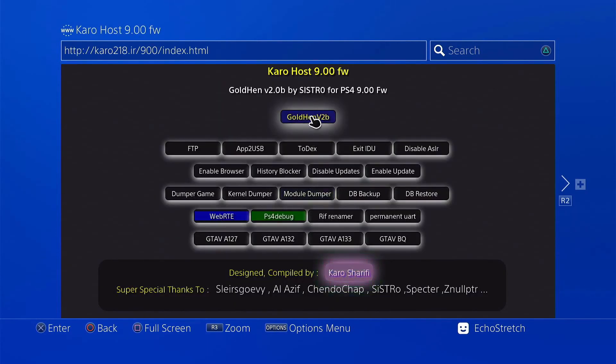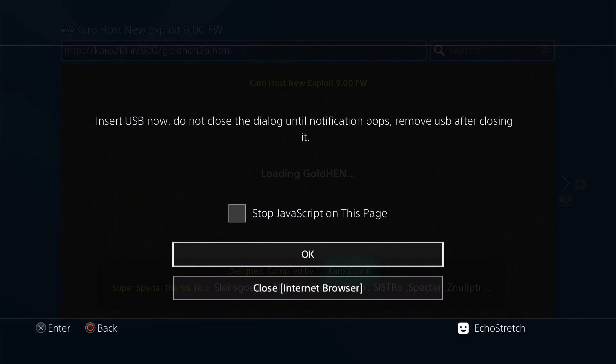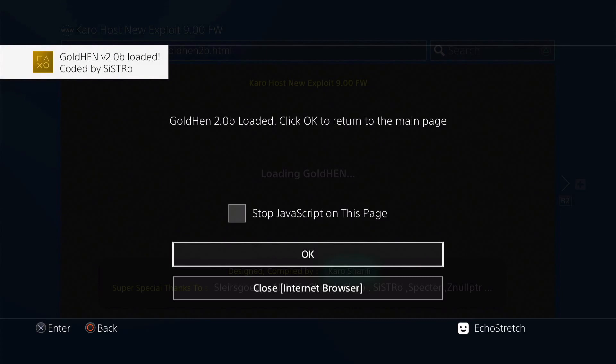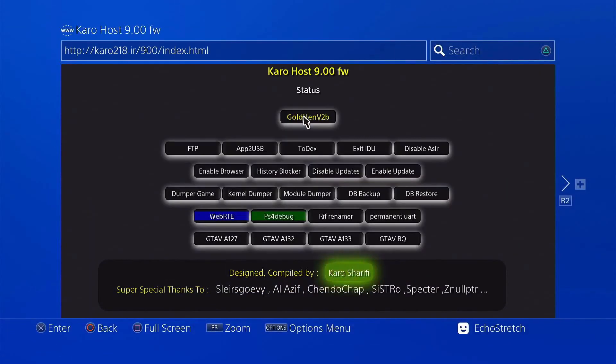We'll go ahead with Goltan version 2. Give it a few moments — it should pop up telling us to insert our USB. Go ahead and insert our USB and wait for the unsupported file system prompt to appear. The message will say 'This USB storage file system is unsupported' — go ahead and hit OK. Goltan 2.0b is now loaded, so we can click OK to get back to the main page. There may be a 'not enough memory' message — that's fine, it usually always comes up.